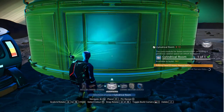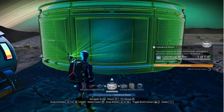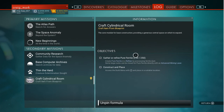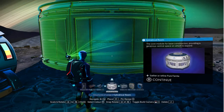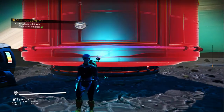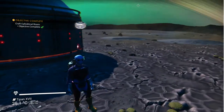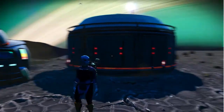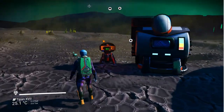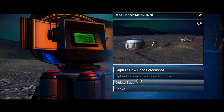Let's build something — a cylindrical room, perhaps. A cylindrical room costs 250 pure ferrite. Now, usually if you were to delete it you would get your 250 back. But let's say you've built a great big base and you can't be bothered to delete every single part.